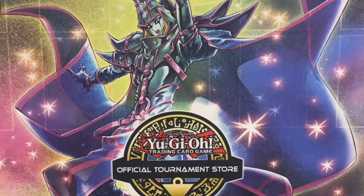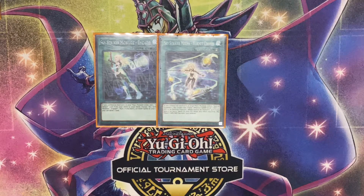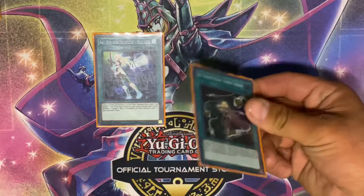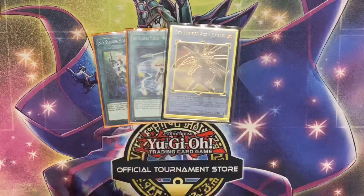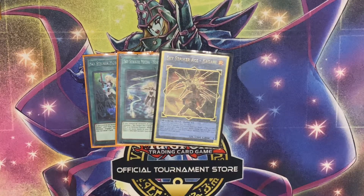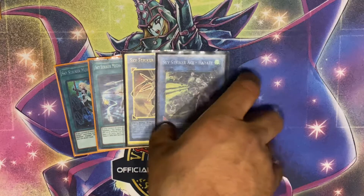Next we have two one-offs that go into half our extra deck: Skystriker Mobilize - Engage! and Hornet Drones. Skystriker Ace Kagari searches Hornet Drones, Hornet Drones specials a token to summon Kagari, and Kagari adds back Hornet Drones. Then you play Hornet Drones again without linking, which confuses your opponent into thinking you bricked or misplayed — which is funny because their eyebrow raises. Or you summon Hayate and they think you're actually playing full Skystrikers and decide to negate your next move.